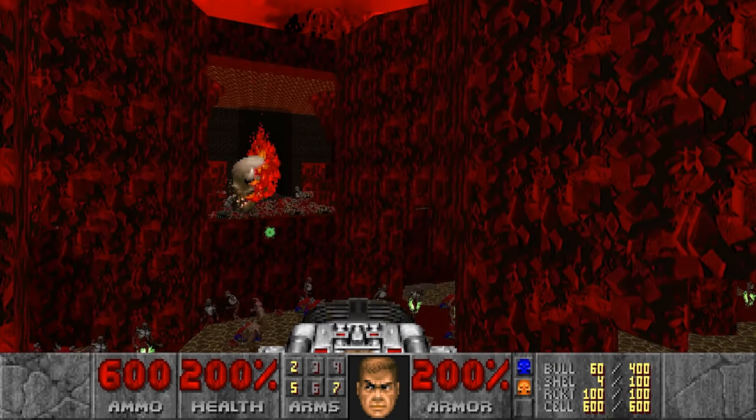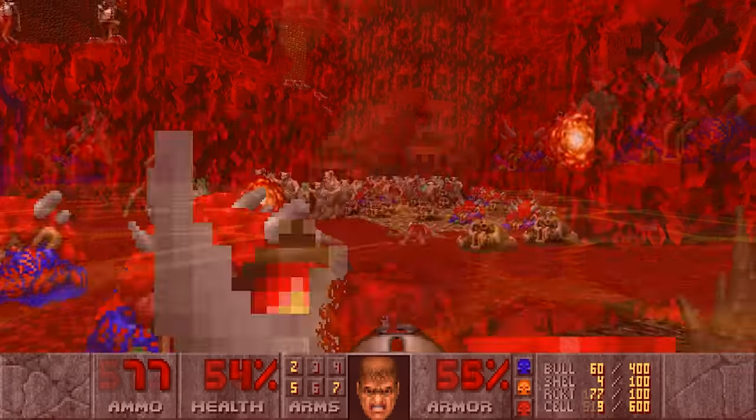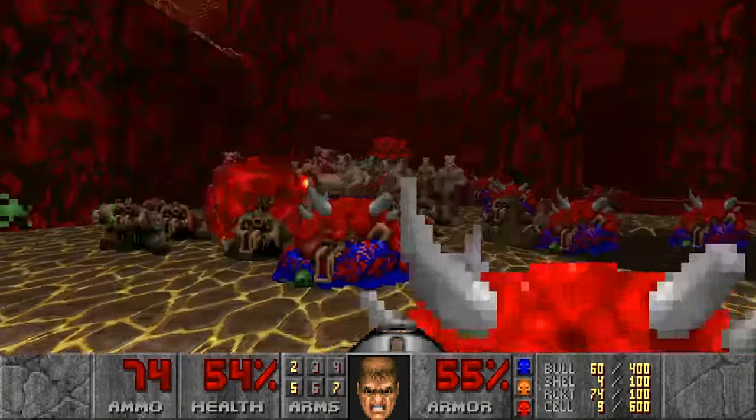Jumping down and potentially getting stalked by the Hell Knights and Revenants is bad though. With the cool BFG you can utilize the tracers to tunnel your way out, but with the beta's plasma stream it just isn't working out. Again, I found a rocket launcher to be more useful in this map.